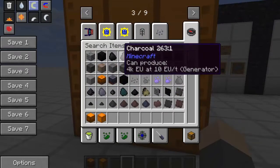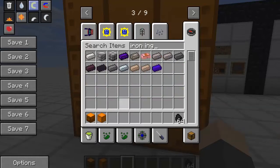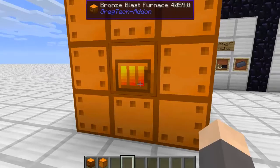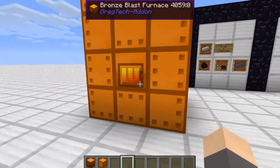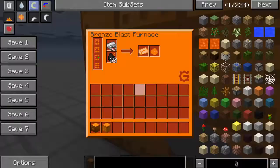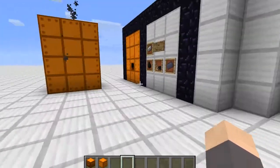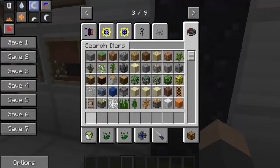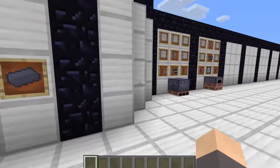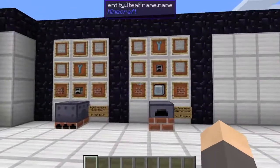You just need to get yourself some coal — and it has to be coal — plus iron ingots. Put them in in the correct order and you'll get the smelting animation. Pro tip: while the bronze blast furnace is in operation, don't break it because the center is filled with lava, and don't fall in either. This is how you get started with all of GregTech's electrical content, because it all requires steel — no exceptions.